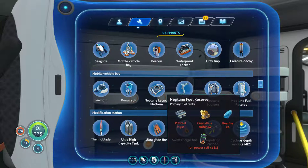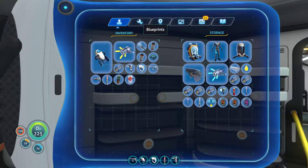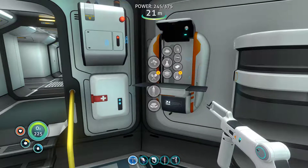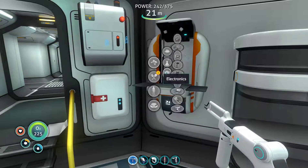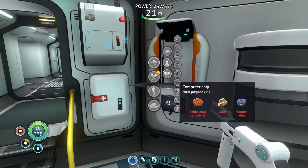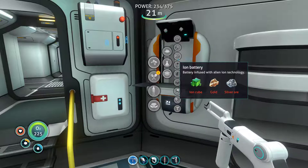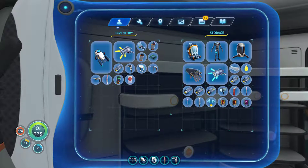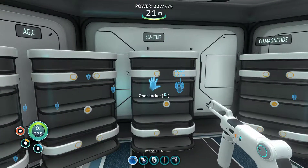Let's go to plastic ingot first. Four kyanide I have, four sulfur is okay. Then iron power cell — so let's craft one iron power cell and then concentrate on the plastic ingot. So one iron power cell. I need one second copper — I think I have two. So one gold, one silver ore and one iron cube.